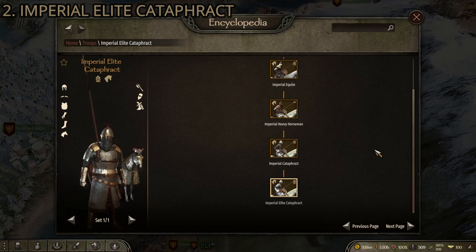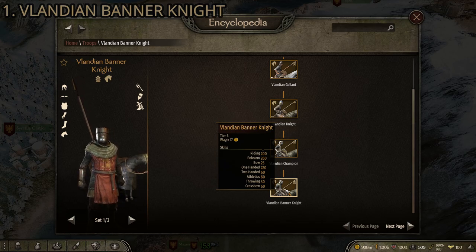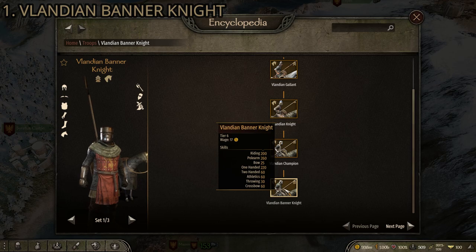At number one we have the Vlandian Banner Knights — just the bee's knees. They are the absolute best heavy cavalry in the game, based not just on stats but on a lot of testing with hundreds of hours in the game. On the field, nothing beats the Vlandian Banner Knights. The Imperial Elite Cataphracts come close and the Aserai Vanguard Faris have their strengths, but the Vlandian Banner Knights are basically unbeatable in large numbers. Stats: riding 200, polearm 260, one-handed 220, and athletics 60 — so slightly less good on foot, but a dominating force as cavalry.